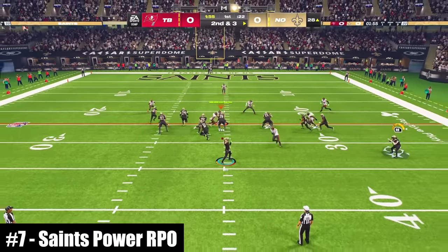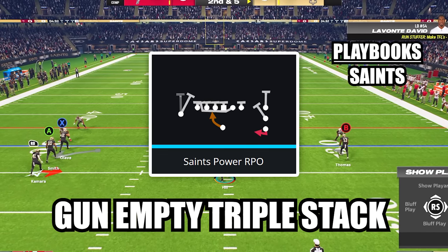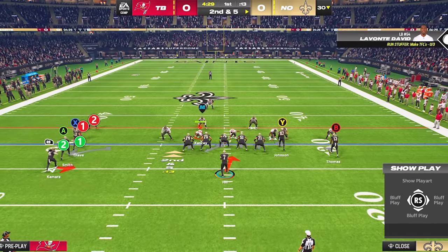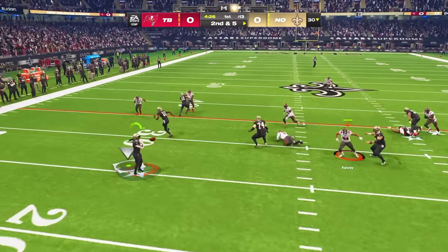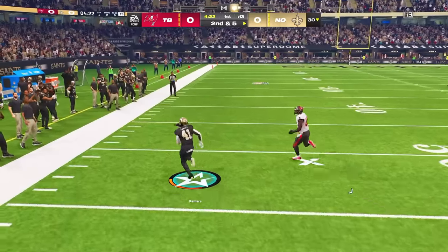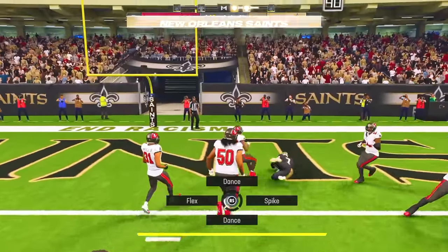At number 7, this RPO is guaranteed to make your opponents rage. The play is Saints Power RPO in the new formation Gun Empty Triple Stack. Before the snap, count the number of defenders lined up across from your triple stack of receivers. If you have a numbers advantage on the outside, after the snap immediately throw to the screen and follow your blocks for massive gains. If you don't have a numbers advantage, keep the ball with your quarterback and rumble ahead up the middle.